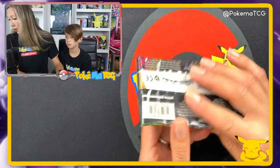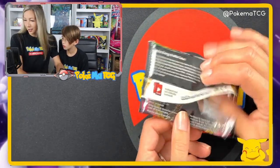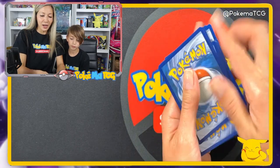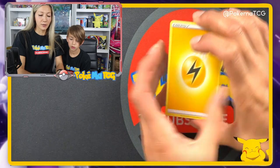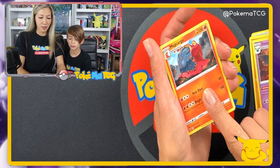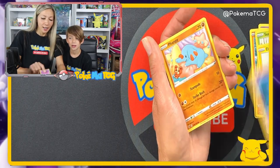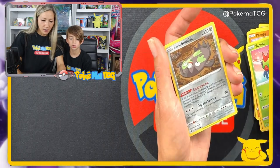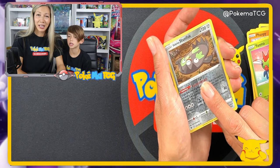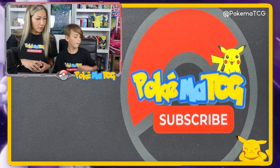Our next pack is Vivid Voltage. Hi guys, I see some new friends! How are you guys doing? Fire emojis in the chat always work for us. I got another lightning energy — let's see if the lightning will bring me some cool pulls. You know, sometimes for Mom it's a little bit tricky to tell energy types. I started collecting about one month before my mom did, and then she got into it. And Jolteon! Alright, one more pack each from the original packs.